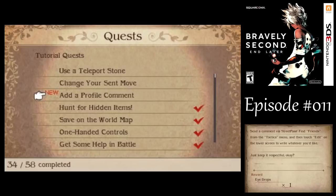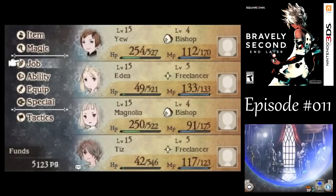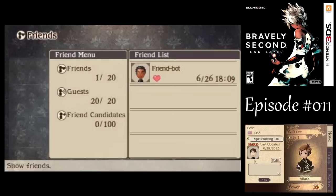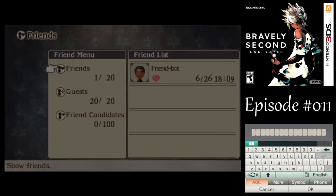We got 'change your send move' — and we can change the profile comment. Let's go to tactics, friends, edit on the bottom screen, and you can put whatever you want on there. It won't matter much on the network anymore, but if someone else is actually playing this game you could send it on StreetPass or something. Of course it would be easier if I could actually type here. Okay, got that — very nice.